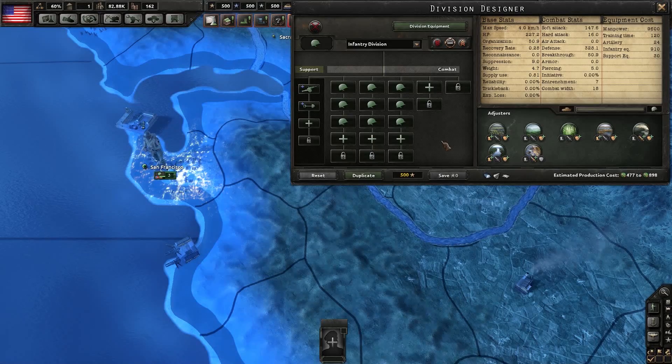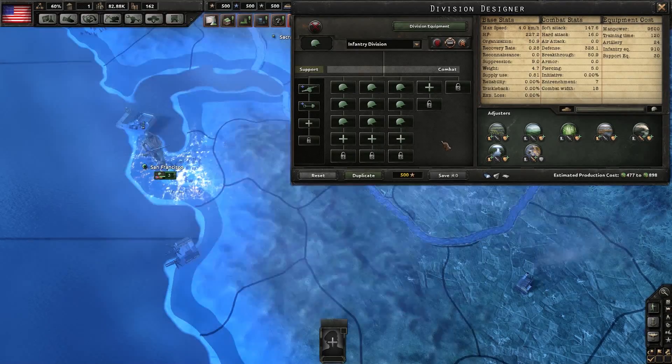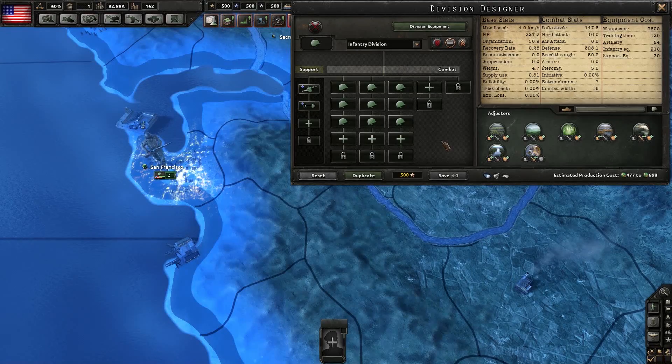This is using a modified save where all technology up to 1941 has been unlocked, and we're not using any doctrines. So these stats may vary based on where you are in the tech tree and which doctrines you have unlocked. At the end of the video, we're going to demonstrate how some specific doctrines can change how you build your divisions.